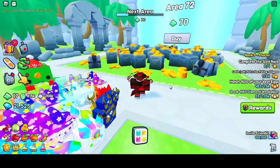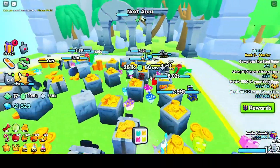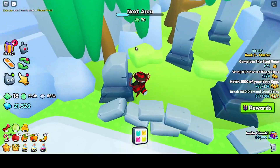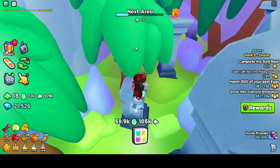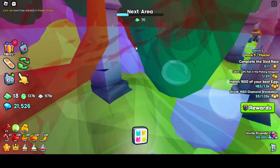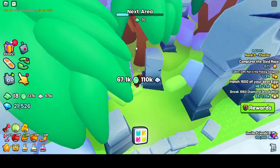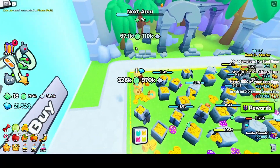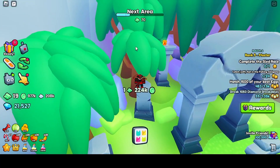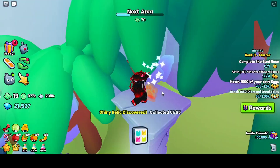We just unlocked area 71 and I'm going to show you where the next relic is. Everybody knows it's here — you jump like this. Then here's the relic, and you just click on it.